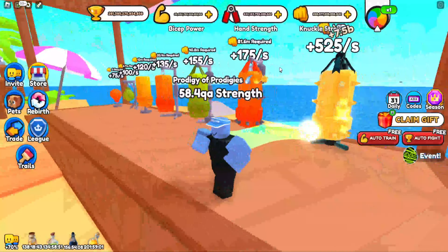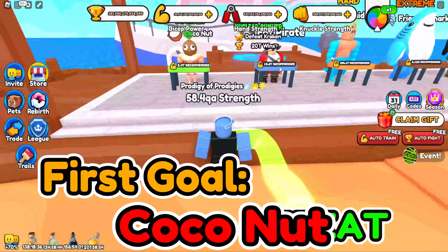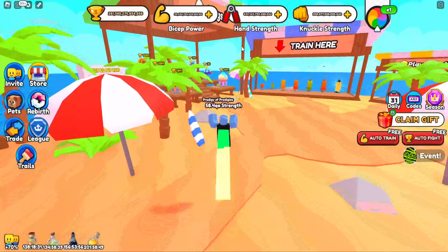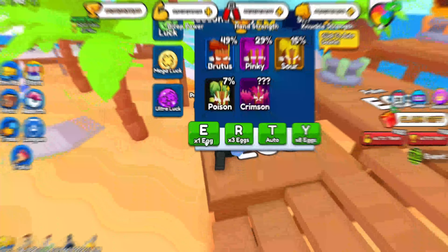When first grinding in this world, your first goal should be to defeat the Cocoa Nut. Once you have enough strength to defeat the Cocoa Nut, you should defeat him a few times, as you'll earn a ton of wins so you can buy the first eggs in this world. These eggs have really good pets, and once you get some good pets, you'll be able to go back to grinding.